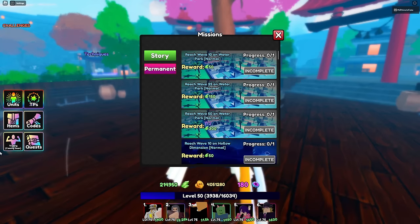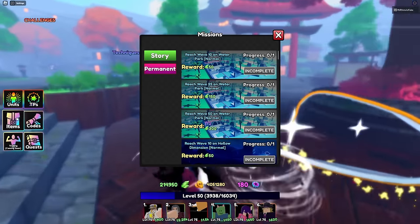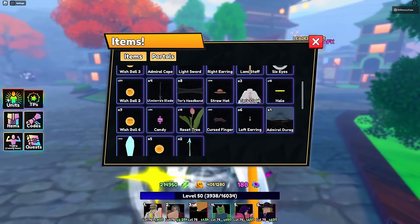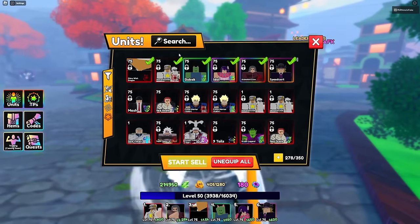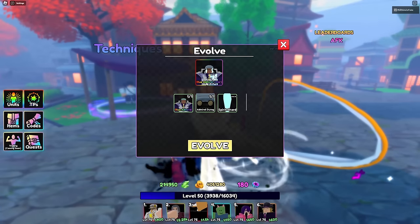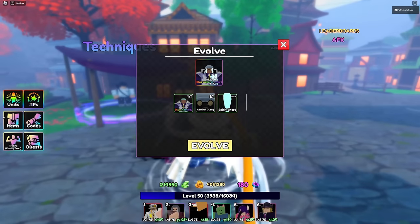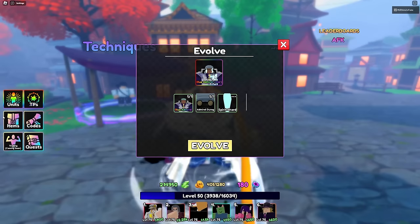We finally got him! We can evolve him — I've been waiting for this very moment. We got Admiral Durag, let's go evolve him. His name is Blue Admiral. To evolve him you need one Admiral Durag, which you can get from challenges, and you need 35 spirit shards.